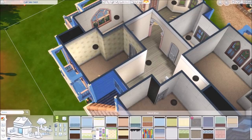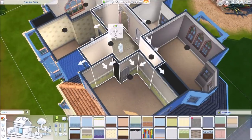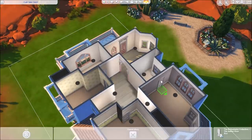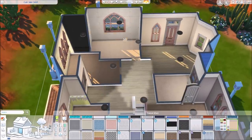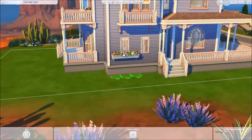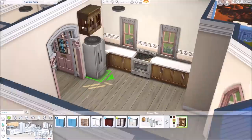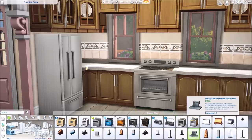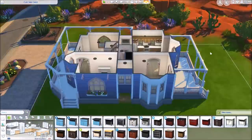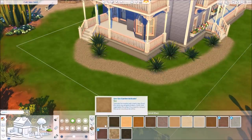Here I'm picking out carpets, floors, and wallpapers. I do change most of them up across the rooms, but I kept carpet in the bedrooms — something I don't usually do. I tend to use wood floors throughout the house except in bathrooms, but I wanted to switch it up for this build. For the tile, I went with a base game tile as a kitchen backsplash and bathroom tile — it's really pretty, very subtle and soft-looking.